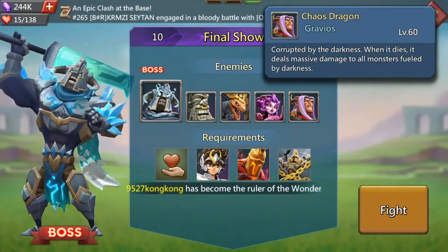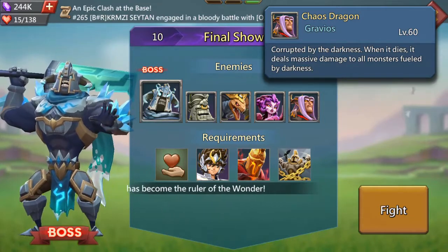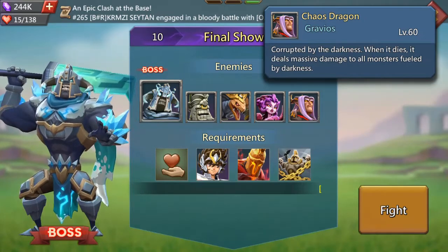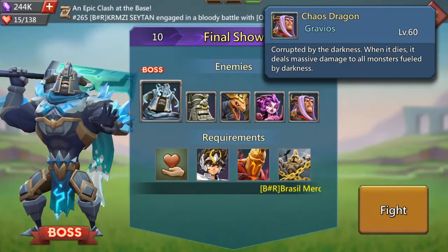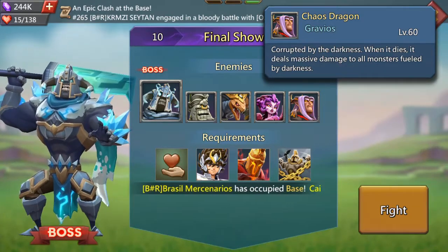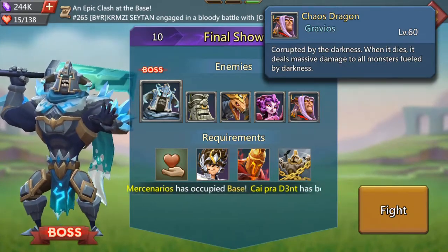And we've got the Chaos Dragon, Gravios. I'm not surprised he's actually in this, because in the Wonder short movie, his sister Dream Witch is seen assisting Death Knight. So I had the feeling either one of them or both of them would be in this. And we've got the Chaos Dragon, so that's an interesting little fact for you there.